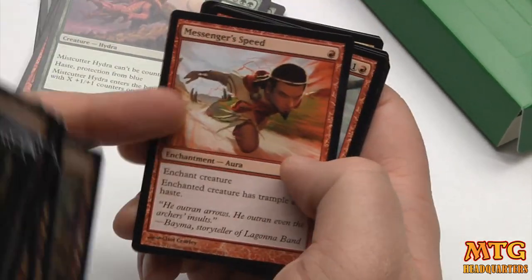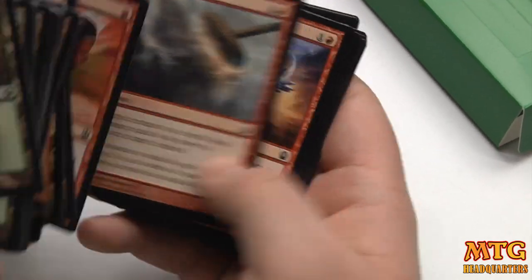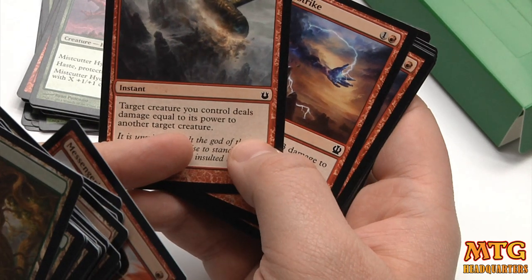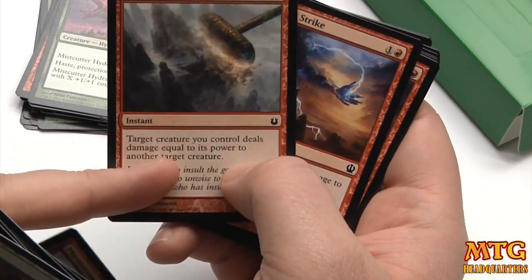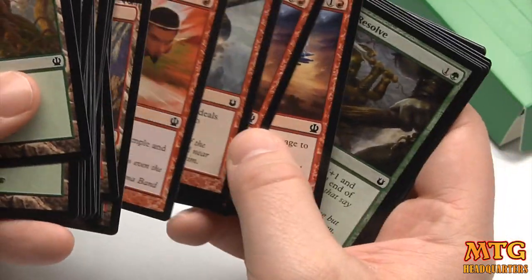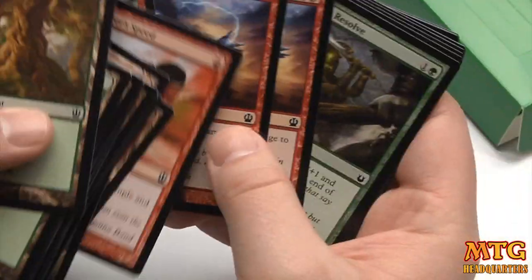Messenger Speed — that sucks. At least play Dragon's Mantle or something like that. If you're running the Hammer, it's very good — you could probably play two or three of them. It'd be nice if it hit player or creature. Lightning Strike — there's only two of them, and it's a common, so maybe instead of playing those two, you could play four Lightning Strikes.